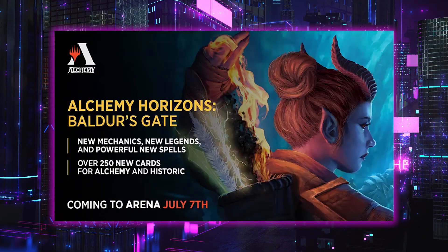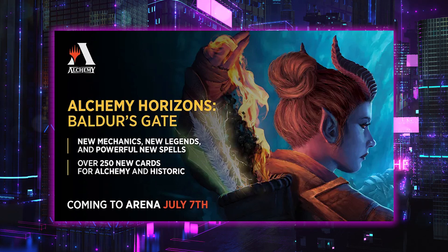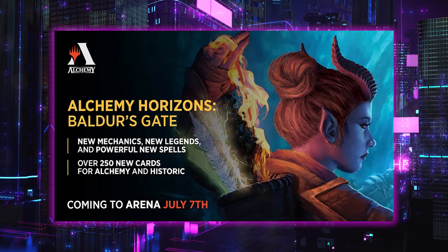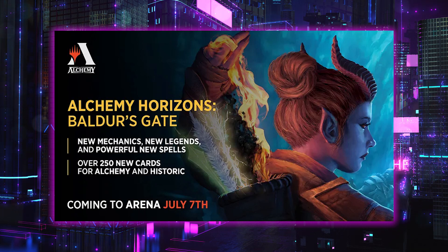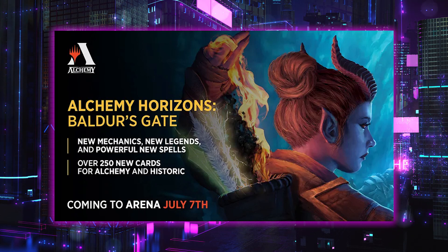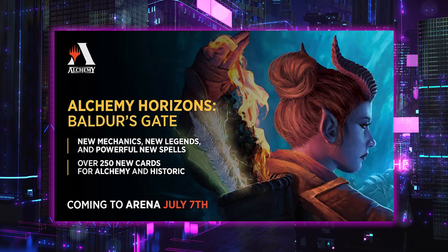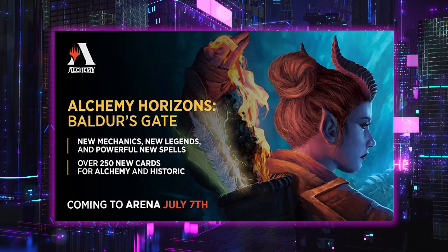Finally, some Arena news: Alchemy Horizons Baldur's Gate pre-orders begin this Thursday, June 23rd. Alchemy Horizons Baldur's Gate includes cards from Commander Legends: Battle for Baldur's Gate and Adventures in the Forgotten Realms, rebalanced cards from both sets, and more. The early access event begins July 5th on Arena, and sealed and draft begin July 7th. It's a very exciting set — Streets of New Capenna has been fun, but it's time for something new.